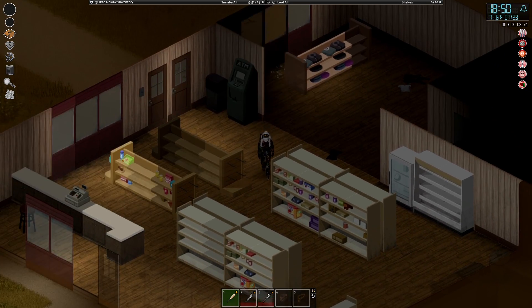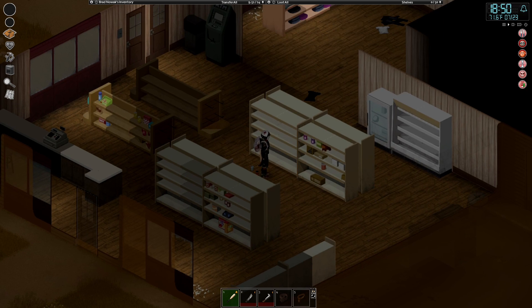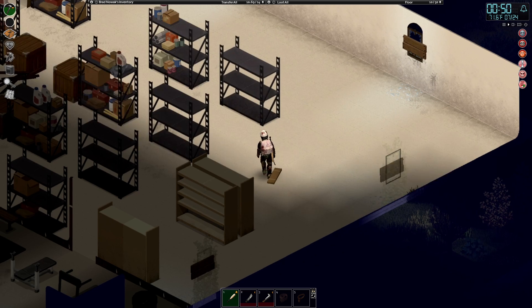Brad has grabbed those three large metal shelves, but it's going to be difficult to find another four in Ekron. He doesn't want to travel too far afield, so he's going with some slightly different shelves for variety — they have the same storage and look nice back-to-back. Taking four of them gives a whole row, and then it all gets back to base and installed.